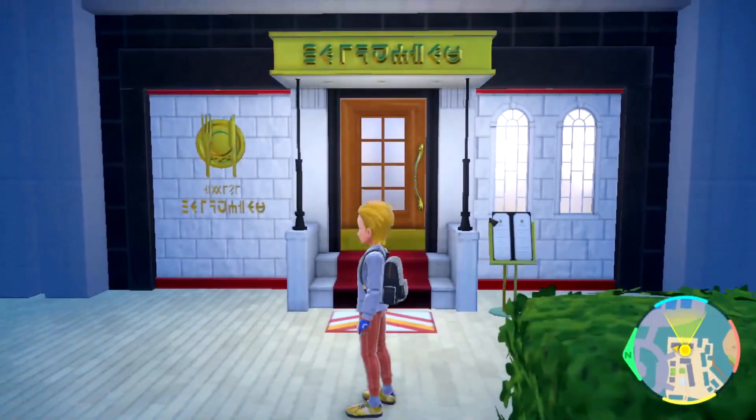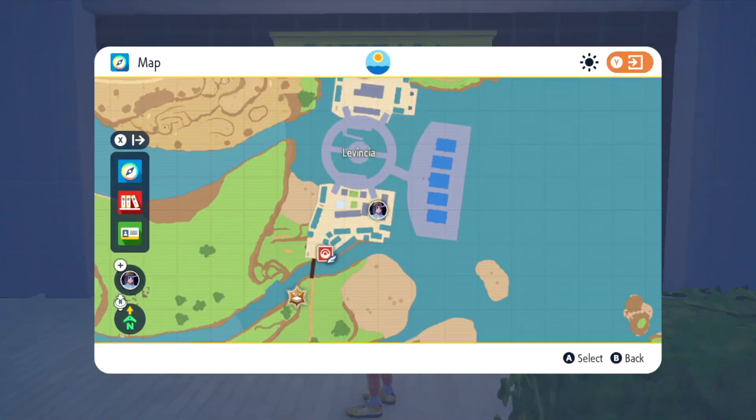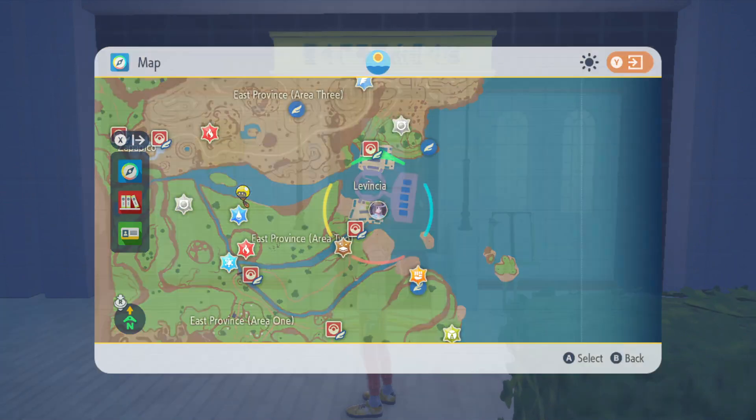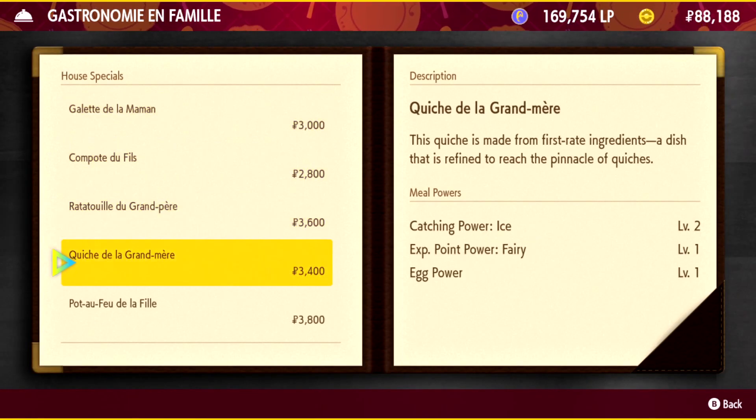Let's go ahead and catch one. So let's go after Glaceon next. I'll show you where I am on the map — this is where you can find an ice encounter boost. Go into this restaurant and buy this one right here: Ratatouille.